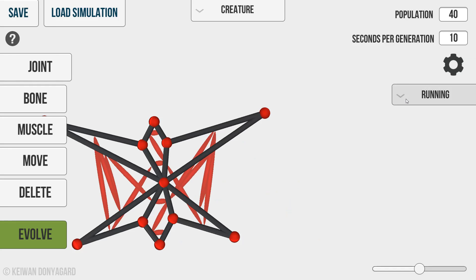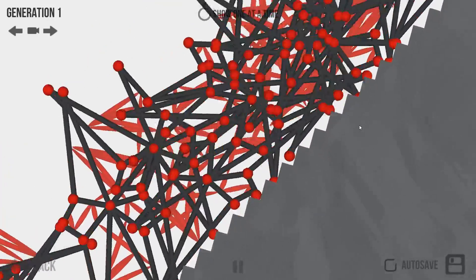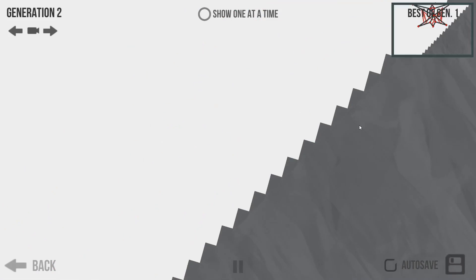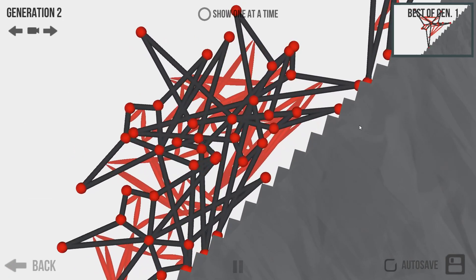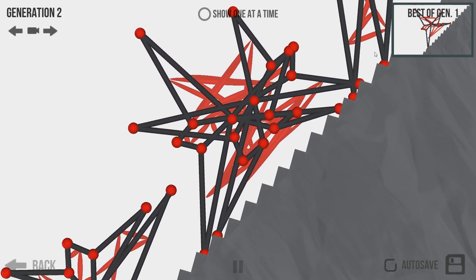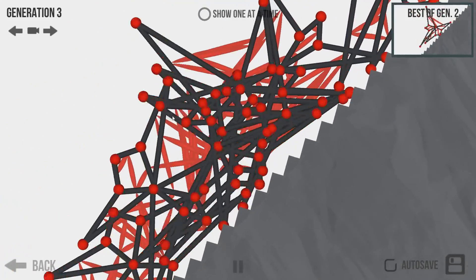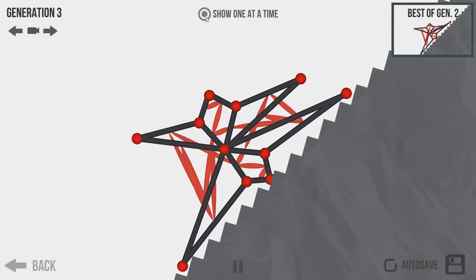We have two more things to check out. I'm curious about climbing — let's put one of the creatures in and see what it has to do. It has to go upstairs. Well, this one's not very good at that — it's just falling down the stairs. Already in generation 2 they're at least holding on, and one is actually trying to climb. I love this game! But this creature is not built for climbing — can it climb? That's the bigger question.